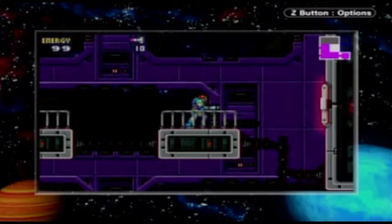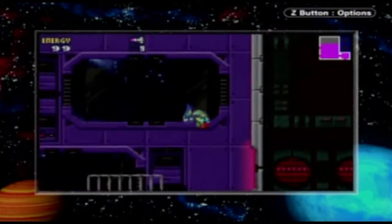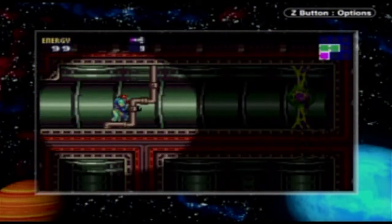So instead, we're going to perform our own way back. Use your missile and blow up the cover off this vent here. And just go through this vent here, and this is how we're going to go.